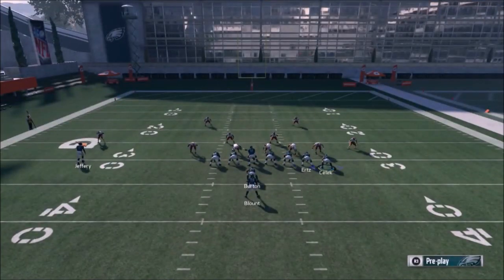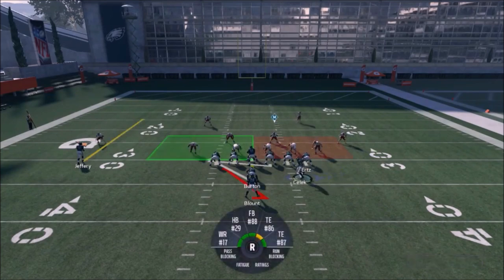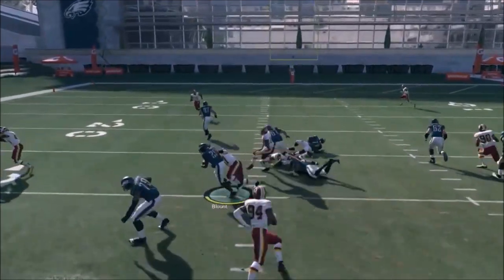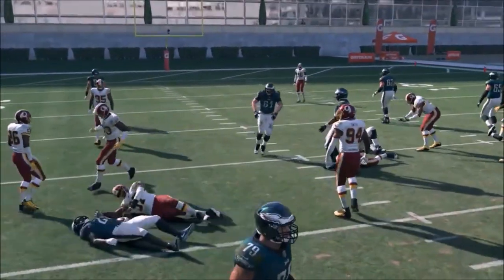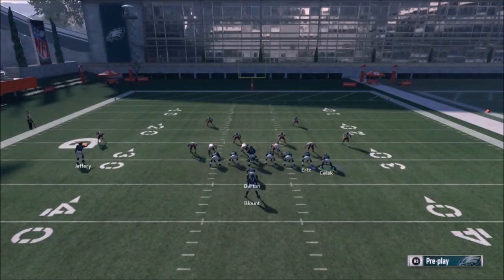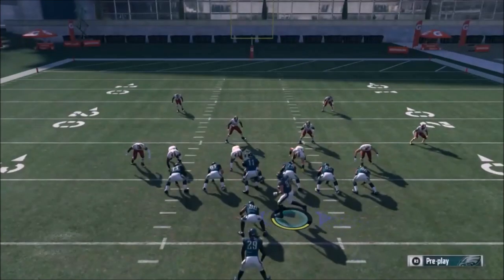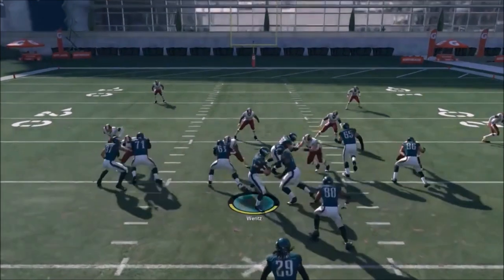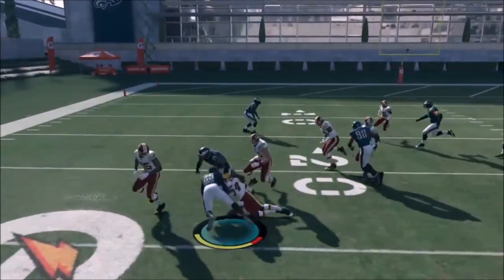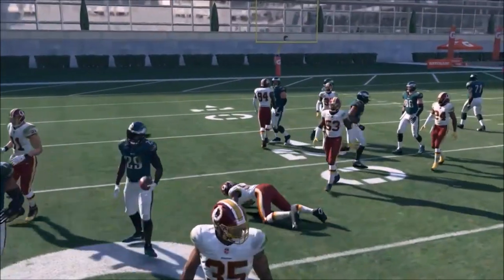So we picked that halfback counter. Like I said, I was showing a motion with Selleck, so this one right here you can motion Selleck over. I motion snap it, and you can see how Blunt is just not fast enough. I'm going to make that same motion with Selleck that I showed in that circle route — motion snap it before he gets set. I really did a poor job of reading my blocks, but not too bad a run though.